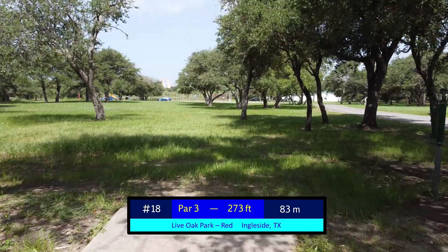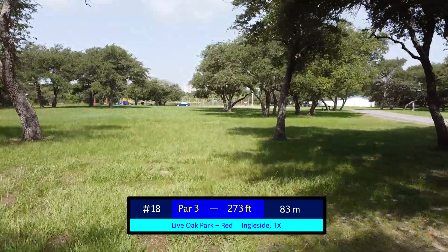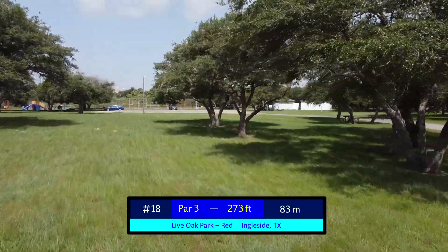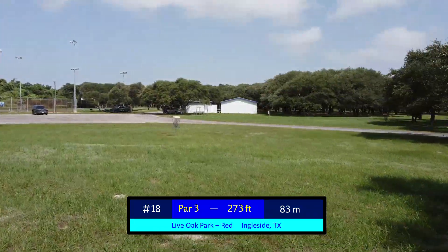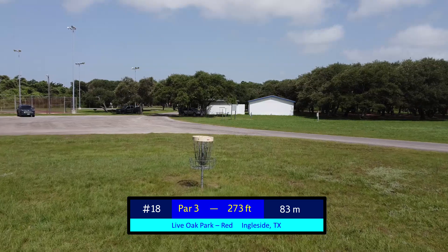Hole 18 is 273 feet and generally favors a left-to-right shot overall. There is a much smaller line down the right side that brings trees into play and forces a very low shot due to the ceiling. But with a left-to-right shot, you can get it around these trees and get it to finish toward the basket, which is the ideal play.